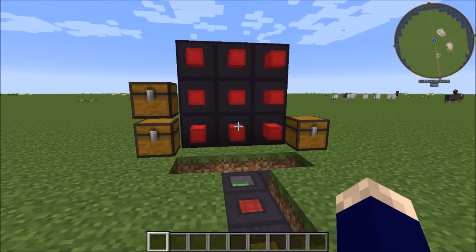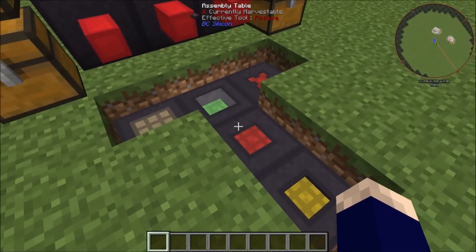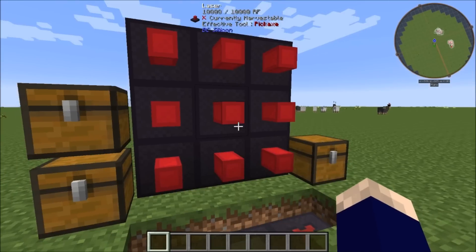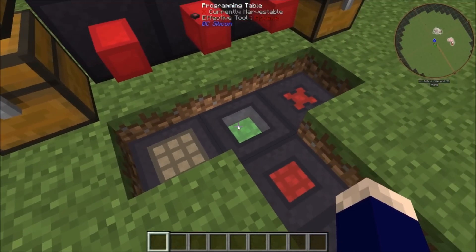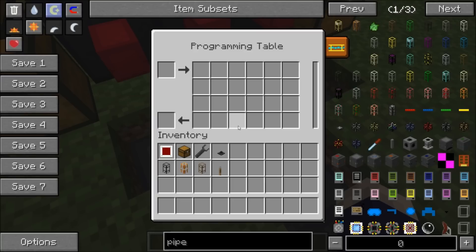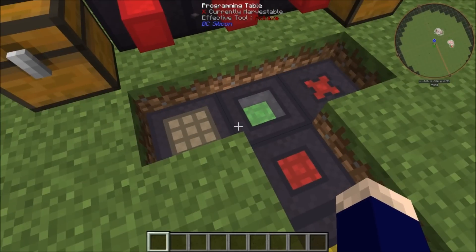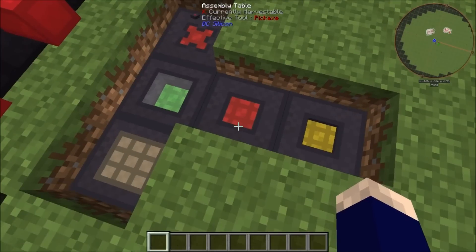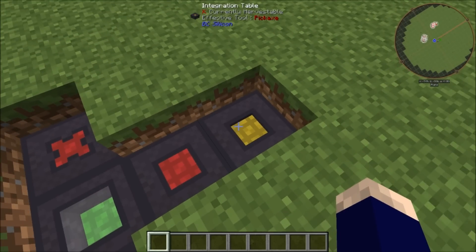To get started, we'll need four basic tables at first: the integration table, assembly table, programming table, and charging table. These will be used in conjunction with the lasers. The programming table will be used to make our programs that will integrate with the robots. The charging table will charge those robots. The assembly table will be used to make a particular piece we need for the robot — the redstone crystal. And the integration table will actually take the program and integrate it with the robot.